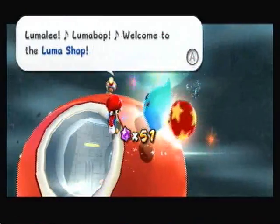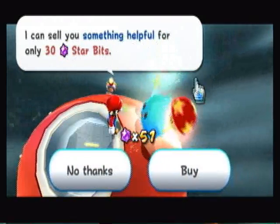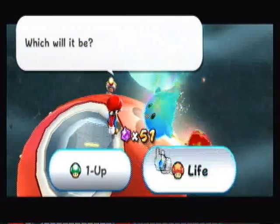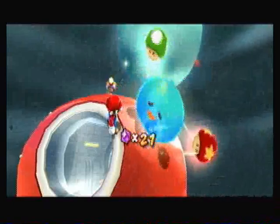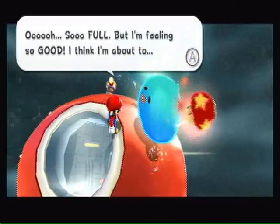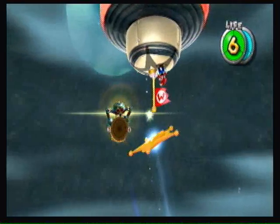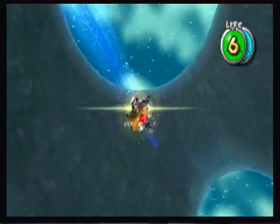This is a Lumo shop. We talked to him — welcome to the Lumo shop, I can tell you something helpful for only 30 Star Bits. If we buy it, we can get either a Mushroom which gives us an extra life, or a Life Mushroom which gives us an extra six lives. I'll get the Life Mushroom just to be safe. You feed him the Star Bits, and he commits suicide to turn into a Mushroom. So full, feeling so good, I'm about to transform — and you think it's gonna turn into a planet, but no, it turns into a fun guy.